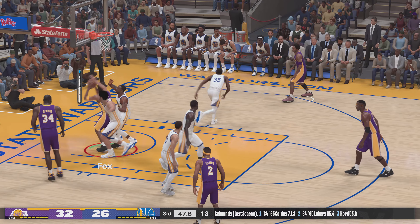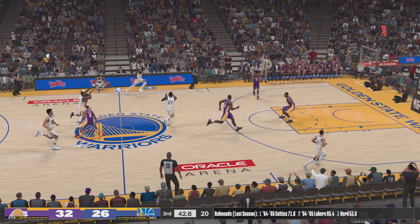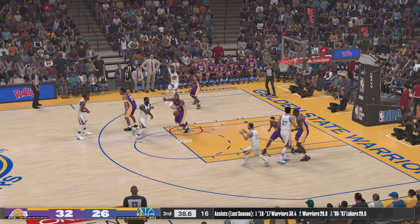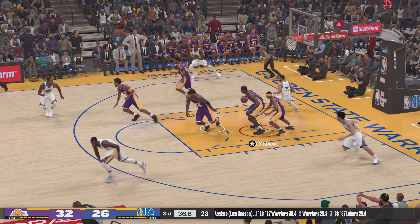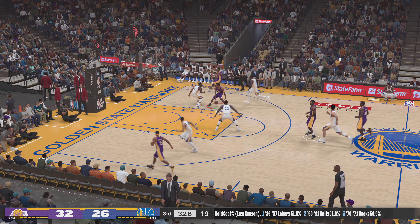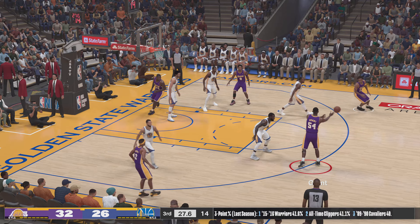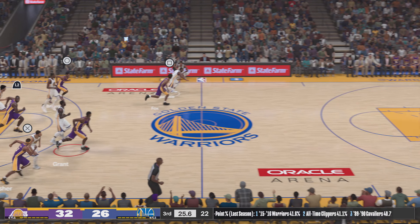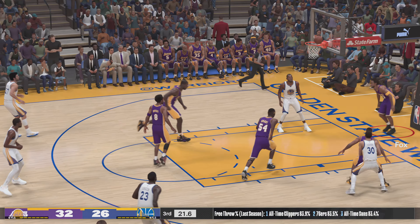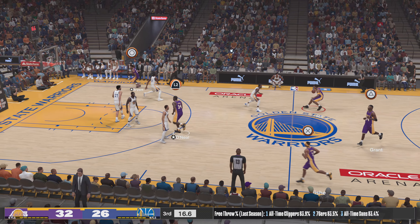Shaq dishing to Fox — the layup missed. Grant against Green — and it's Curry at the elbow, oh the blocked shot, grabs it out of the air! Fox kicks to Grant, Iguodala with the steal — here we go, one on one, three seconds on the shot clock — the shot no good. Los Angeles leading by six.